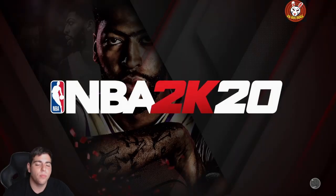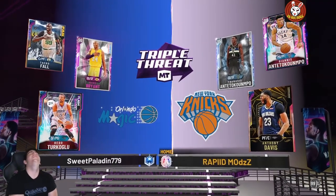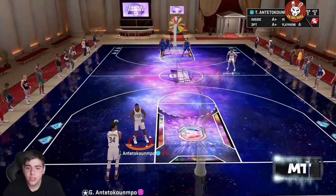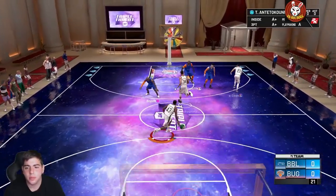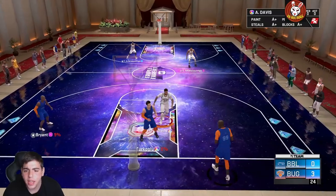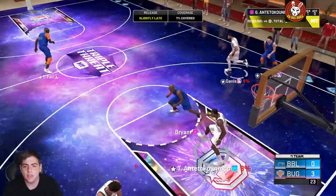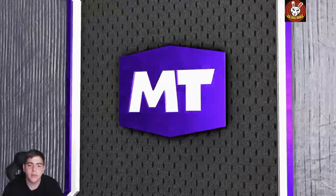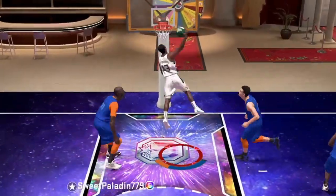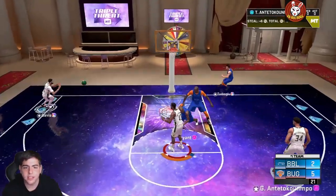We're going to get into gameplay number two. This card is absolutely incredible. We got Kobe, Hito, and Turgalu. Giannis is so good — that first gameplay went exactly as planned. He's all around a beast. He's getting the ball right here — set the pick. Hit that, green bean! First shot of the game. This card is no joke. He's going to pull up — that's off. Give it to Giannis, the most impossible to guard. That's a foul right there. Taco Fall, where you at?